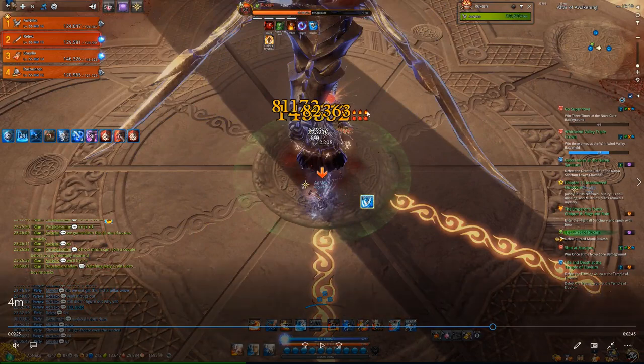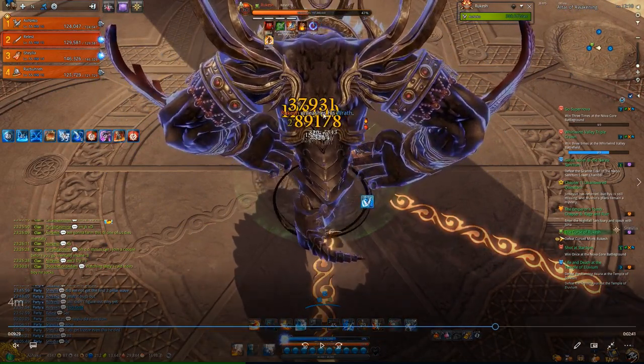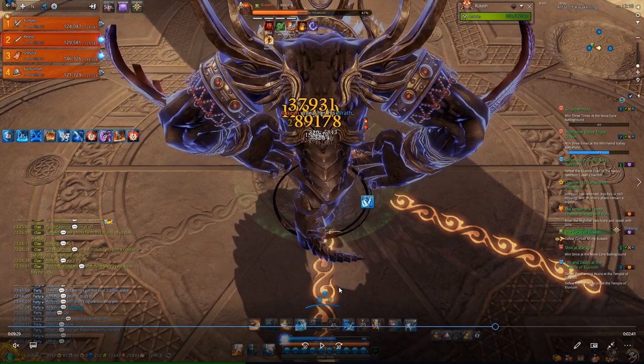That's the ninth and tenth. Right after the tenth, you'll see a message pop up saying he unleashes his wrath. Right when you see this message, you want to step into the circle that lights up. Both marks need to be in a circle. As soon as you see this message, if you go even a tiny bit late it's a wipe.